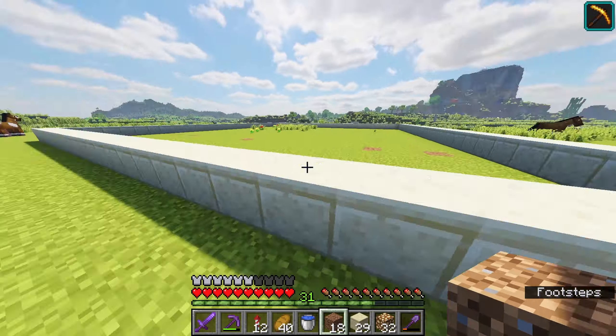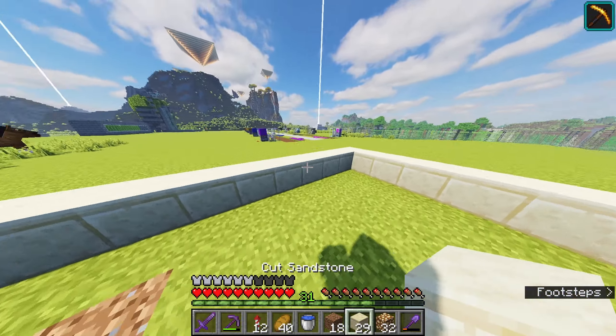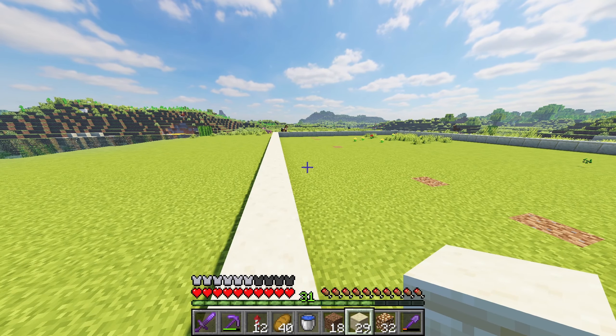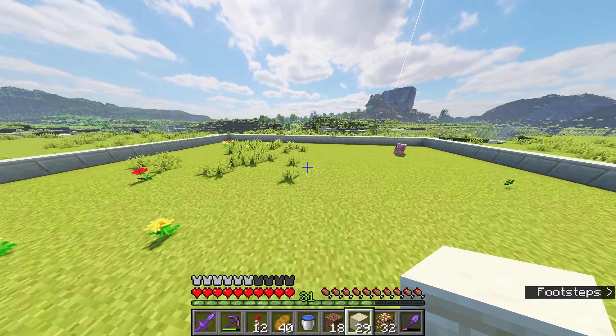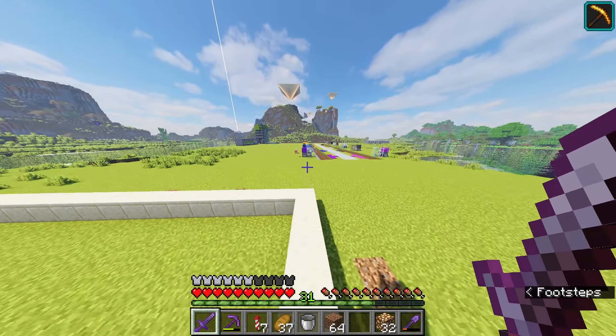Look at that — two beacons right there with the nice little pyramids! Now we're working on this pyramid, and I'm going to move the beacon into the middle. Let me do some math... actually, a 30 by 30 means it's going to be a 2 by 2 in the middle. Let me rethink this.